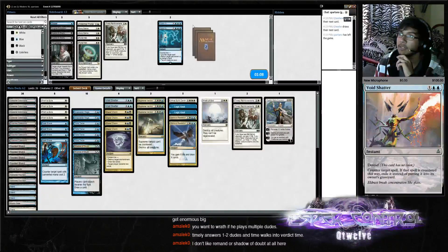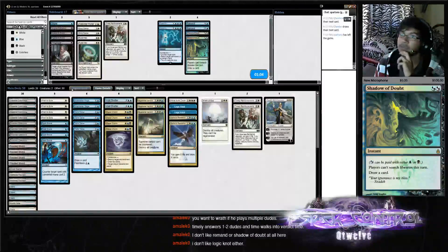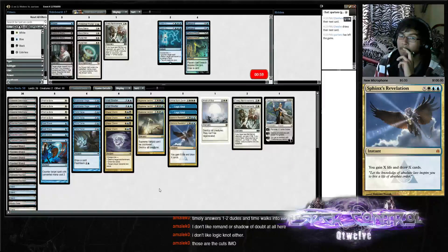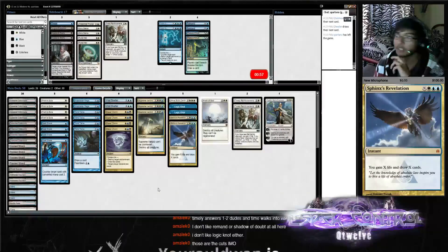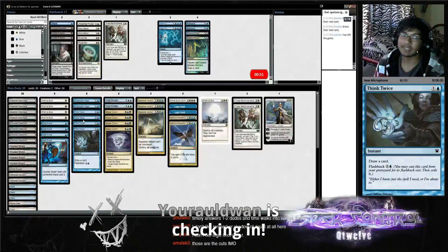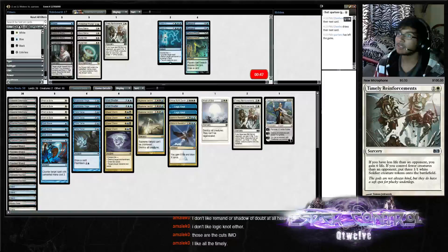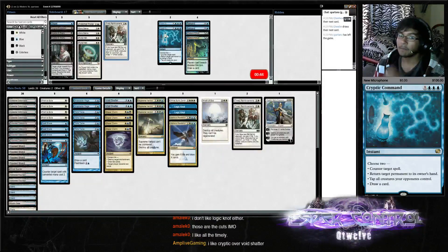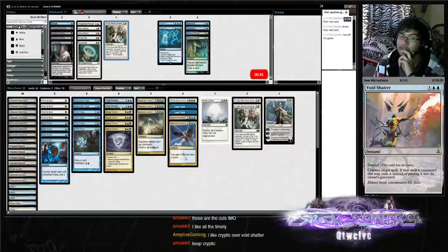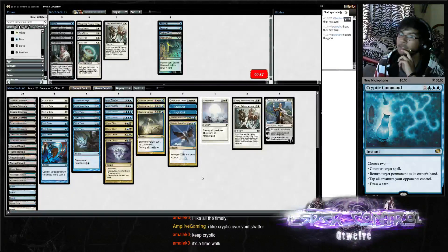Yeah, three mana is really bad here. Shadow's pretty good. They're not going to be fetching. We need two more cards though. You don't like Logic Knots either? We need two more cards — we can probably put in the third Timely. Cryptic over Void Shadow right now.